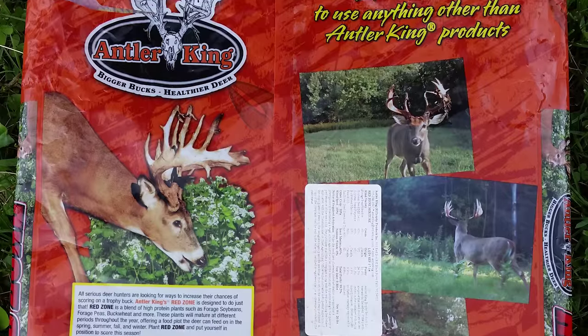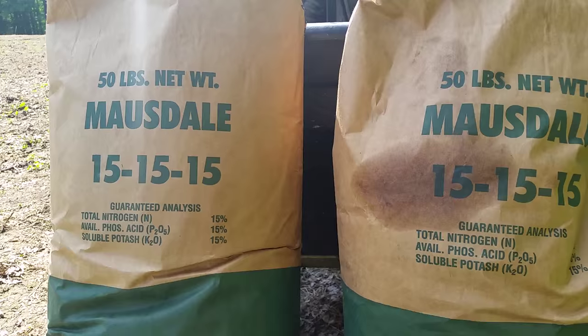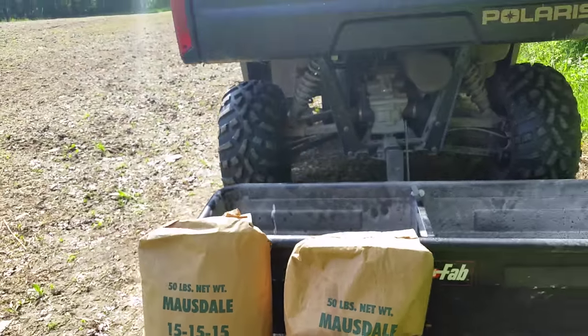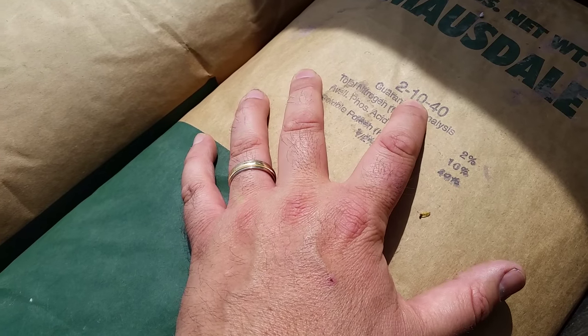Now which ones do you pick? Just read the back of your food plot seed bag and see what they recommend, then apply that fertilizer. Basically what you're going to find is if you're planting annuals — things like radishes and forage rape — those food plots like to have a good amount of nitrogen, something like a 15-15-15. If you are planting perennials and trying to get your clover food plot to grow, then you're going to want something a little higher on the potash, like a 2-10-40. Those are the types of fertilizers you would use for clovers and things of that nature. But look on the back of the bag — that's all you need to know.